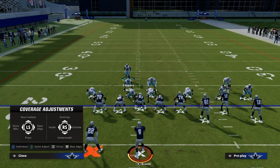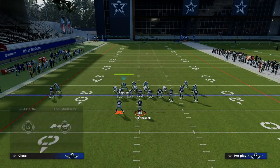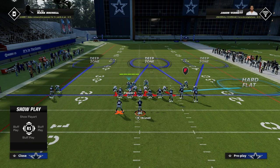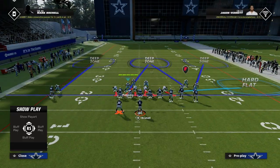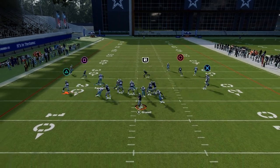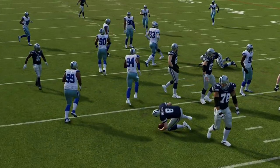If I set up a pressure and shade my coverage underneath, I can take that slot corner, drop him into a hard flat, and then drop John Lynch into the third. What this allows me to do defensively is now I only have to worry about the left side flat and the middle of the field. As you can see here — incredible pressure, disengage pressure, and you're off.